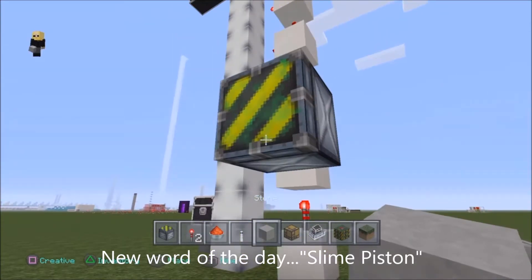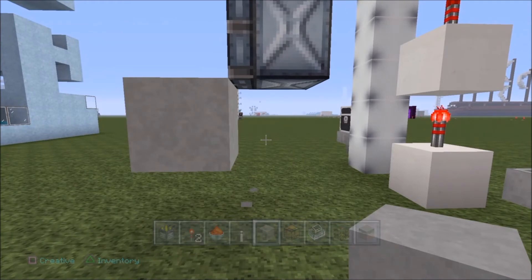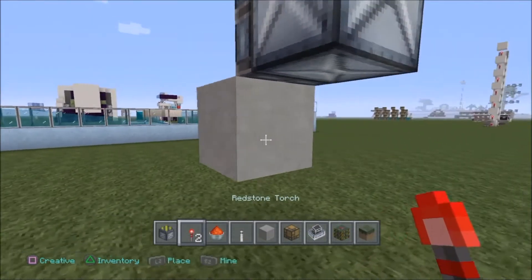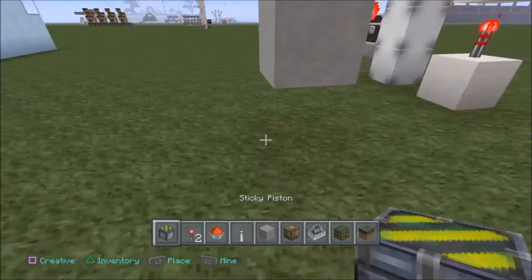If you can get a slime piston, just in the air like magic like that, just put a block underneath like that with a torch underneath that, and you'll see it will react. When you do this, you'll notice that it has moved. That's great.